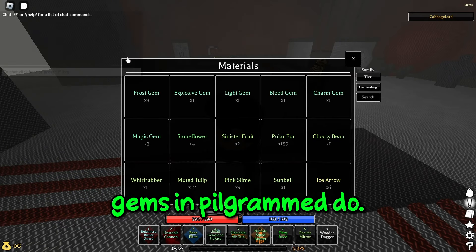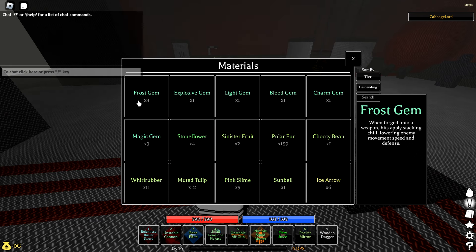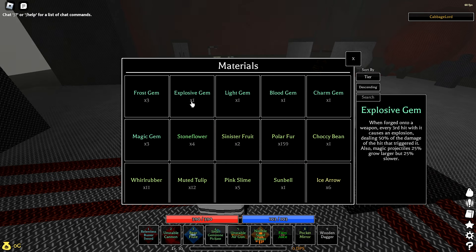Now I'm going to tell you what all the gems in Pilgrim do. The frost gem I don't think is that good — I've tried to use it on a buster sword. There's probably some tech with an ice-fire build since if you have the ice crown, instead of proccing chill you proc ice fire, but personally I don't think it's that good. There's a lot of stuff you can use the explosion gem with, like anything that multi-hits a lot — you can definitely spam that and get some crazy explosion procs. But honestly I don't think it's that amazing, though there are definitely some builds where it can be good.